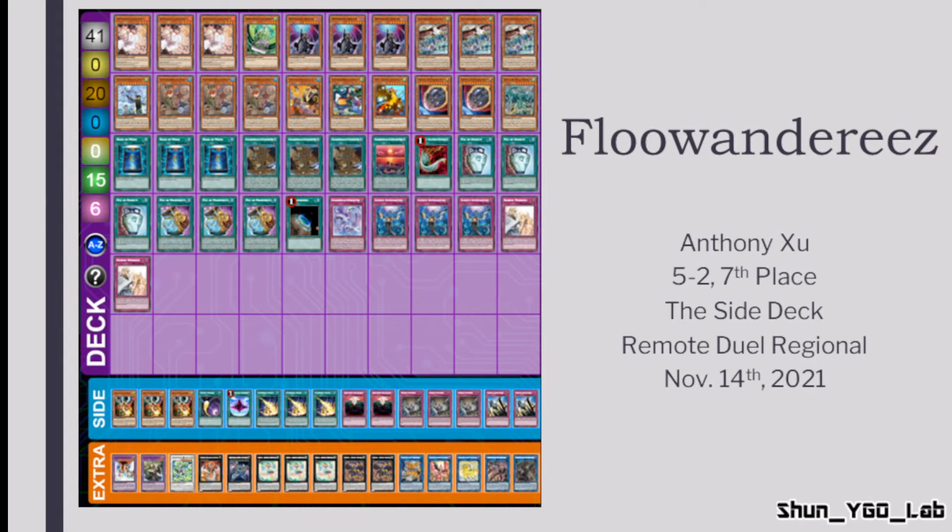Solemn Warning is an interesting choice because Solemn Strike cannot respond to Fusion Destiny since it's a fusion spell, and Solemn Judgment can be too costly to negate Fusion Destiny — especially since Fusion Destiny is a hard once per turn per activation, so if Judgment is used on the first one and a second Fusion Destiny is activated right after, it's a big loss. Solemn Warning only costs 2000 LP, is not as costly as Judgment, and is alive against Fusion Destiny. Warning can also function like Solemn Strike since the monsters Floow wants to negate — like Sorcerer of Cynet, Lyrilusc Assembled Canary, other Tri-Brigade monsters, or inherent special summons from the extra deck — are still covered by Solemn Warning, making it the relatively best Solemn in the current format.